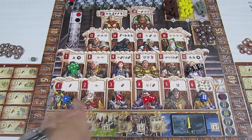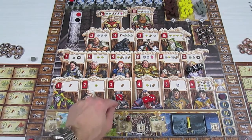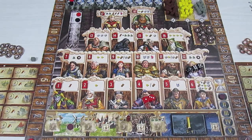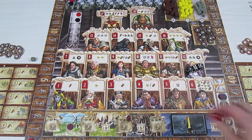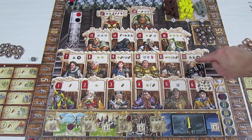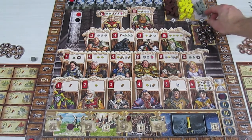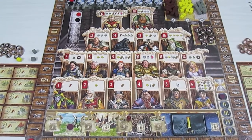Now you go from space one up to 18 and collect resources. Red is on space three and collects one lumber. Red is also on space four and takes one gold — so red now has two gold and one lumber. Skipping to space 12, black takes his dice off and chooses two resources: a stone and a gold. Black also receives one plus-two token for future use.